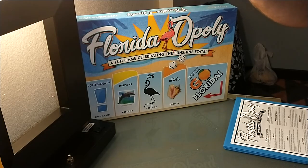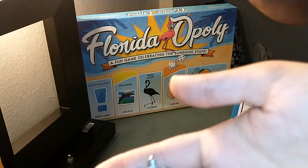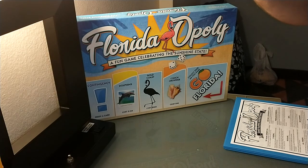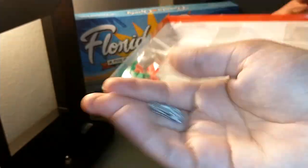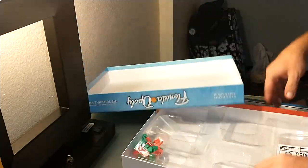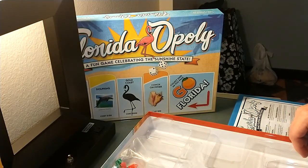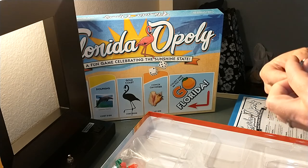And then we have the metallic tokens — they're shiny! I'll show you what they are called on the bottom of the box: the palm tree, sunglasses, sea turtle, sailboat, flip flop, and the surfboard.